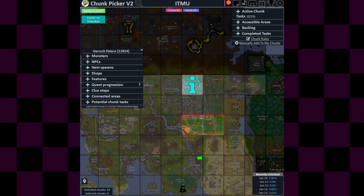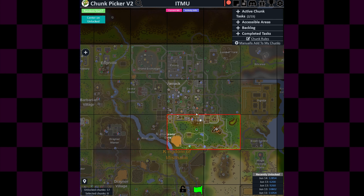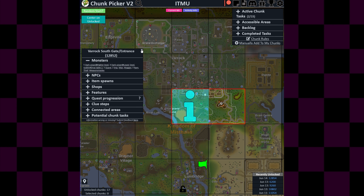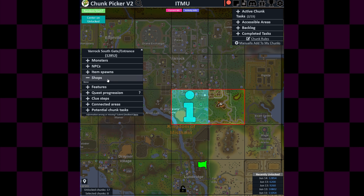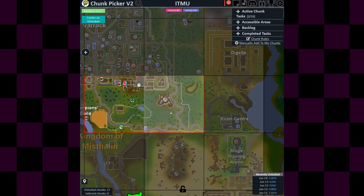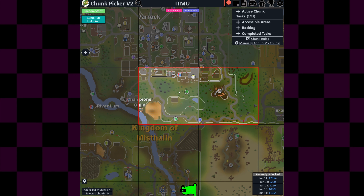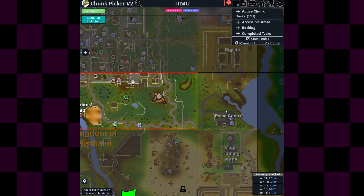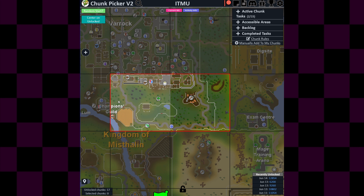Let's go to Varok. I have Varok Palace — that's actually the chunk I finished. And then this South Gate that I unlocked as the first chunk to kind of get this thing going. It's been a really good chunk because I've got an exam center in this chunk, and every time there's something nice to do here. I've got Oak Logs here and done some thieving with the guards — that was really chill.